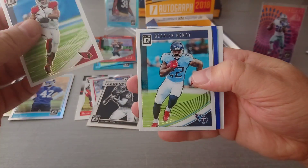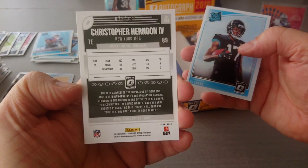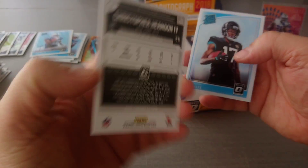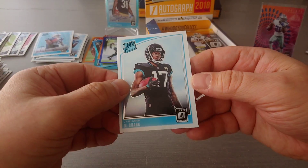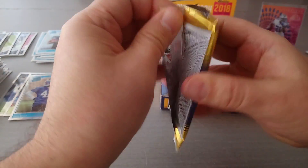David Johnson, Derrick Henry, a blue Christopher Herndon 73/149 - I keep pulling this guy - and DJ Chark rated rookie, of course for the Jacksonville Jaguars.